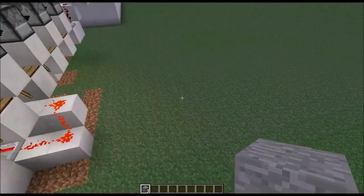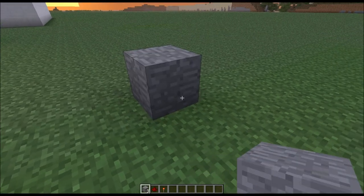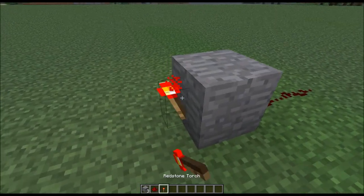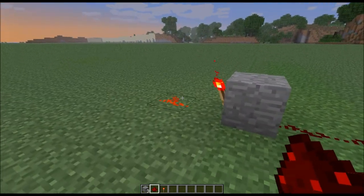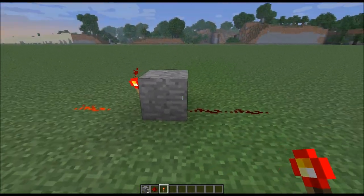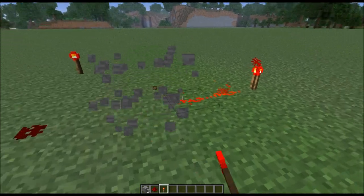I'll just show you basically what an inverter is so I can show the people who don't really know redstone very well. Say you have one block right here and you have this leading up to it. You put a torch right here and this is an inverter. You see right now this is off — this is going to be your input, and this is going to be your output. This inverts the signal. So right now it's off, the output is on. Put a torch right there, the input's on, the output's off. Basic redstone lesson.